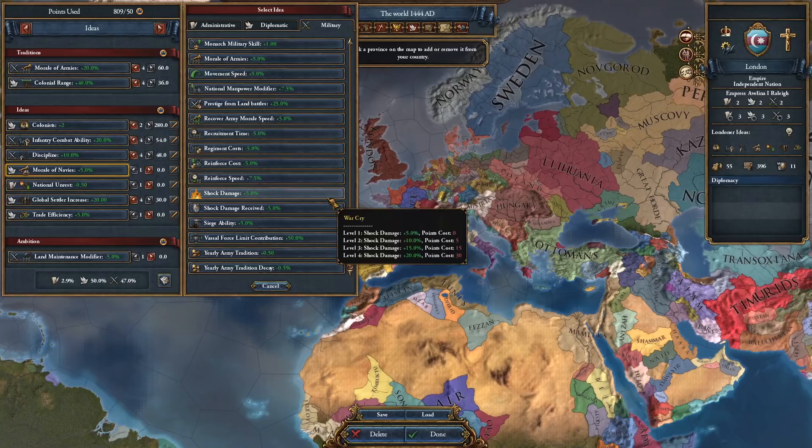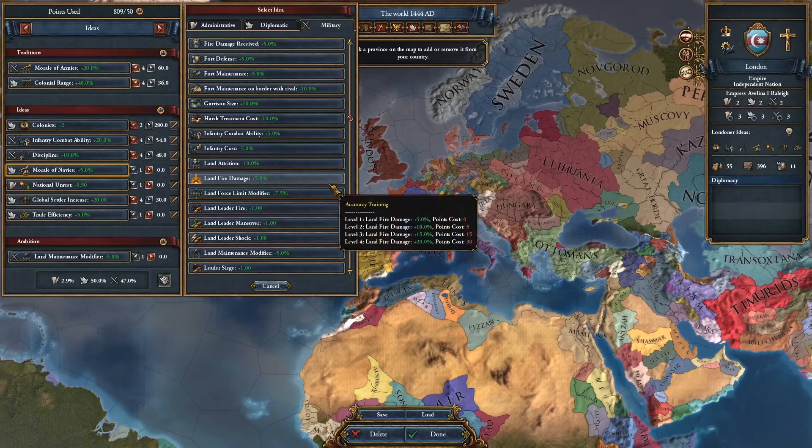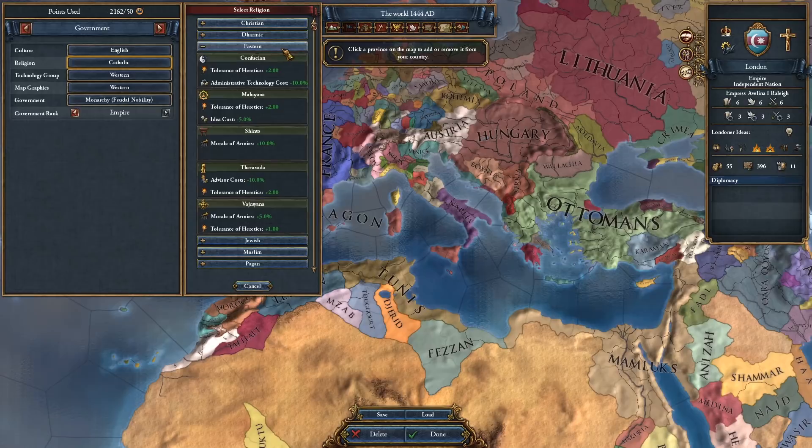For your next ideas, take two colonists, infantry combat ability, discipline, and one other military idea like siege ability or shock damage. This will let you start colonizing rapidly after unlocking the third exploration idea, and make your armies practically immortal. The rest of your ideas don't matter because the achievement is over in 1524 before you can unlock any of them. To add more power, we're going to be selecting the Shinto religion, which gives us another 10% morale of armies.